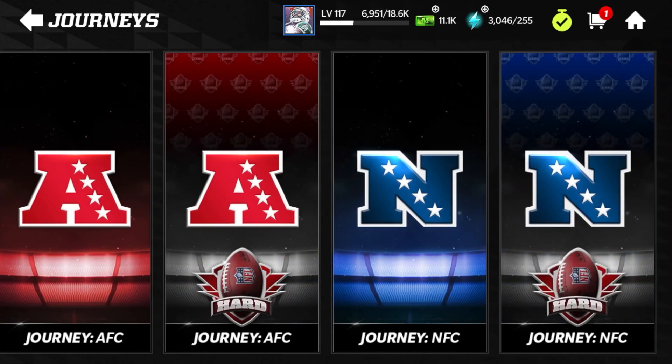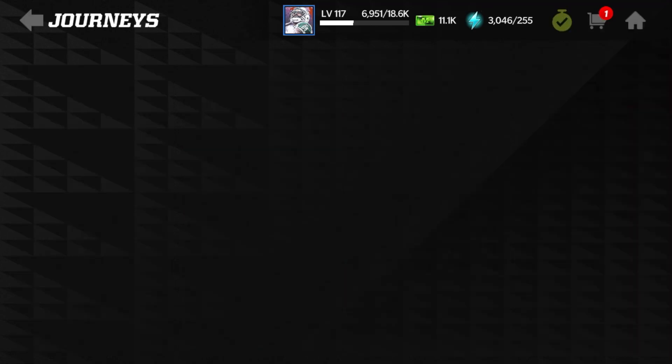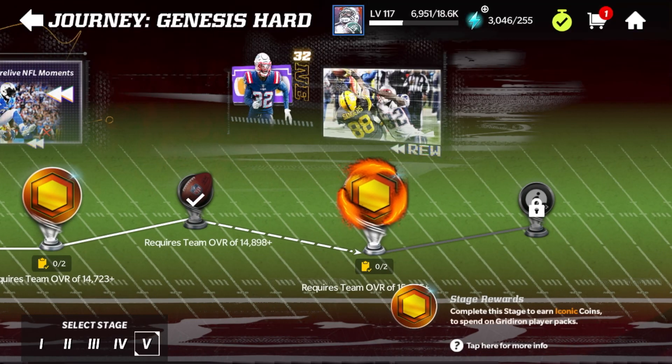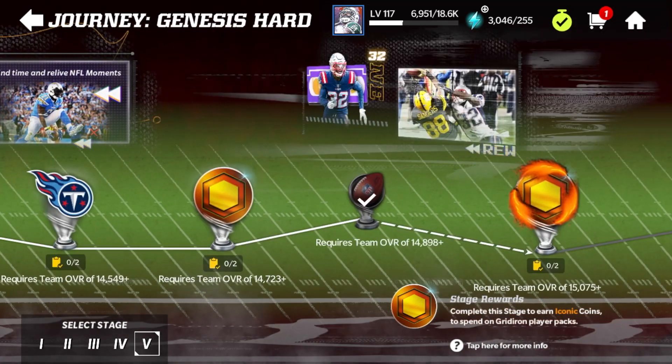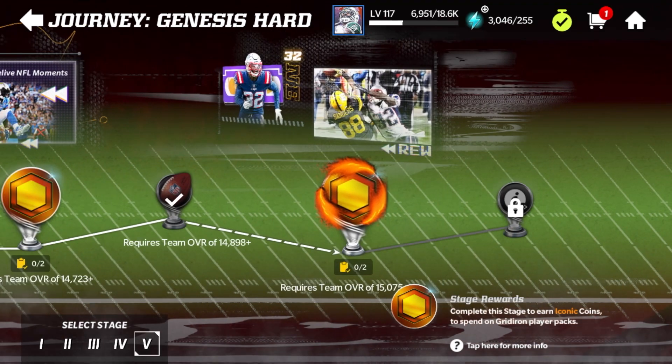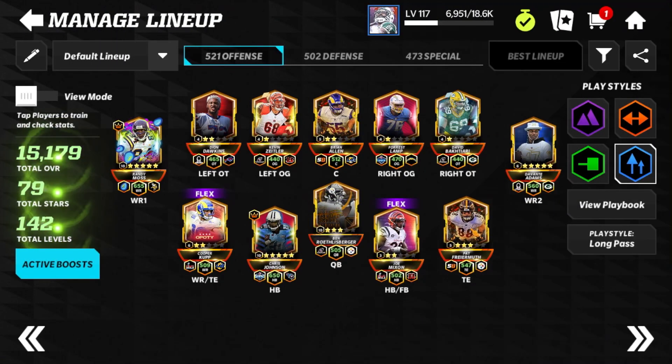they added the AFC Journey Hard, the NFC Journey Hard, and they also added the Journey Genesis Hard. Basically you're able to go through all the events and you unlock each one at a certain overall — you can see all the overalls at the bottom. The very final event on Journey Genesis Hard requires you to have a 15,075 overall team. When we go over to my team you'll see that I am over 15,075 — I'm at 15,179 after adding the Randy Moss for Easter.